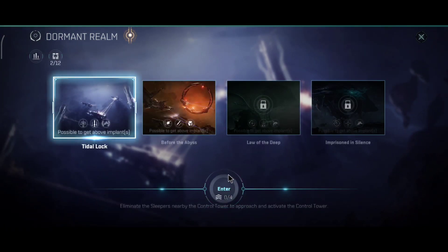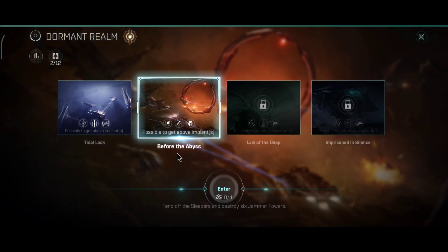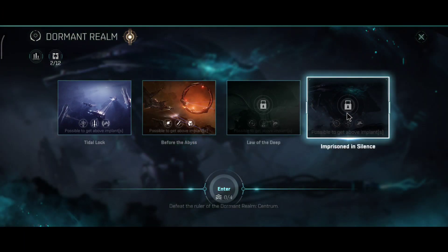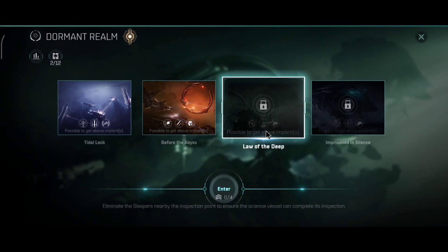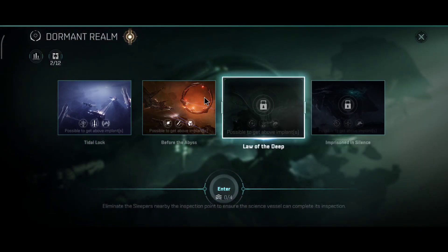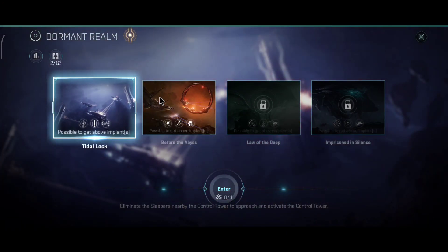Let's click on the icon. So we have four new missions: Tidal Lock, Before the Abyss, Law of the Deep, and Imprisoned in Silence. These two are not available at the moment — not quite sure when they will be released — so I will play the first two.